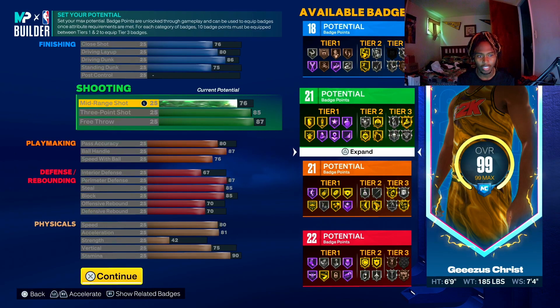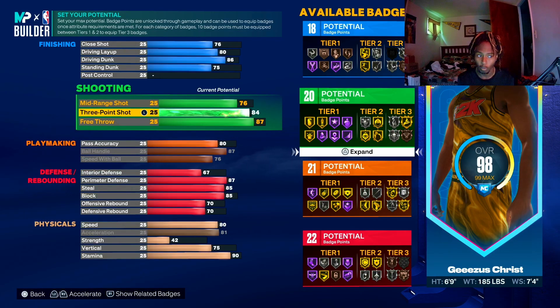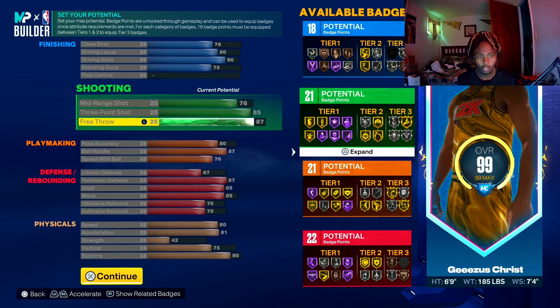Mid-range is at 76 — people don't really pull mid-range much in this game, but at 76 you can green consistently. Three-point at 85 so you can get limitless range on silver — take it to bronze and bump it up to silver. Free throw: if you don't play rec or pro-am, don't touch your free throw.